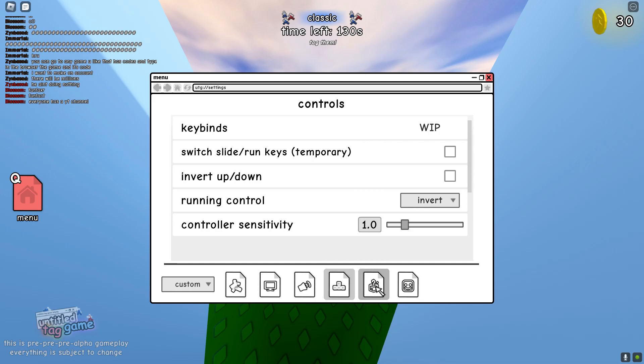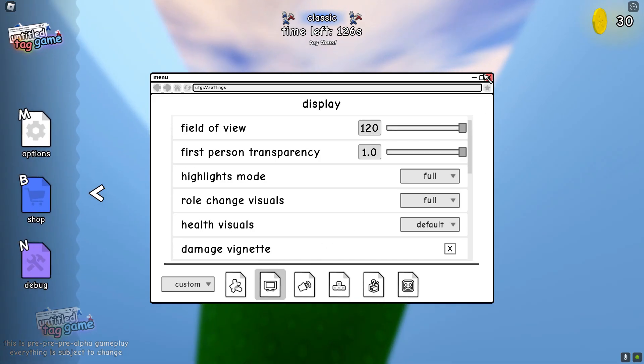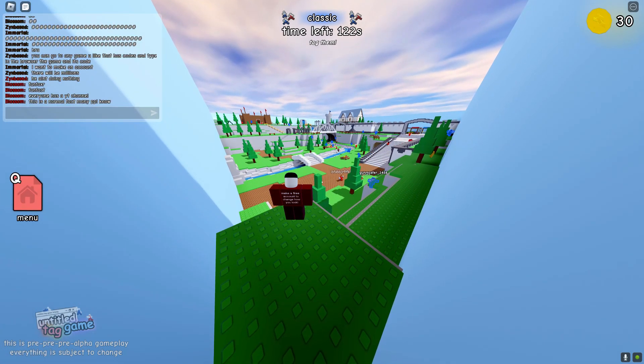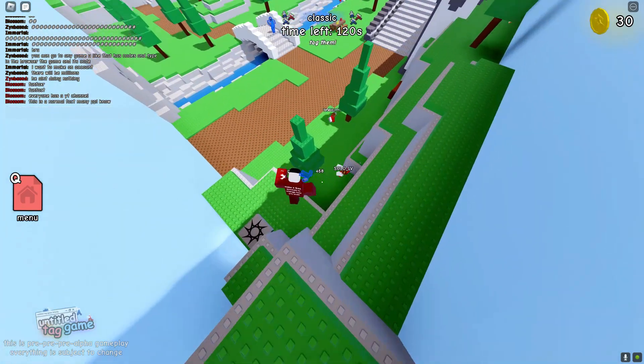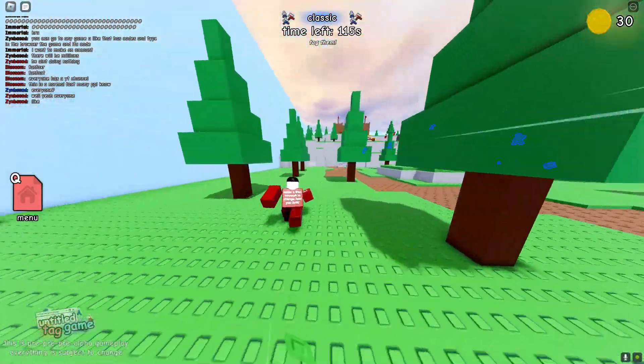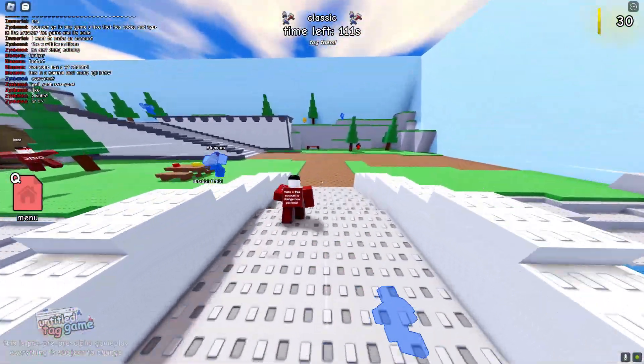Make sure your field of view is 120. You don't need to copy the third person settings if you want to, but these are my settings if you guys want to copy them. Now I'm going to be going over the first movement method that you guys can use to become really overpowered in Untitled Tag Game.